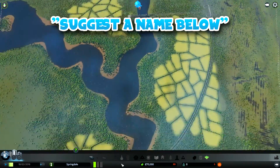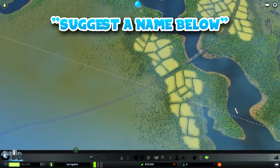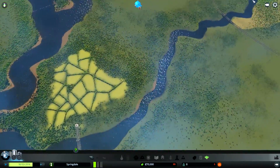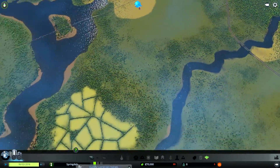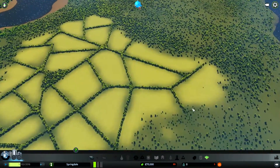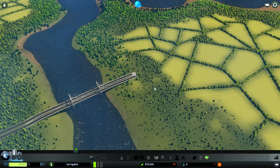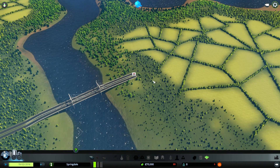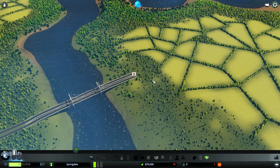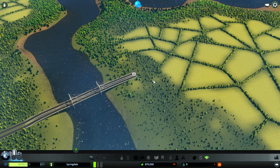We've got this nice big river that comes through and then it splits off into two with a middle headland bit, which is where they want us to start building. This series is going to be a bit jumpy — I'll do a bit off camera and a bit on camera — which should help the flow, because last time I think it stagnated a little bit because I wasn't sure what I was doing.